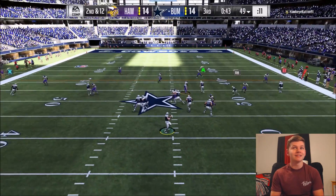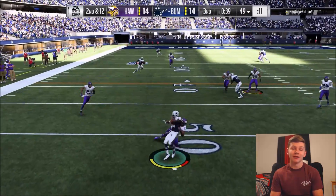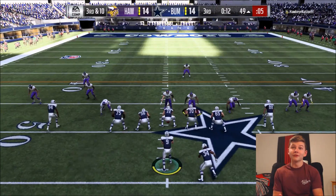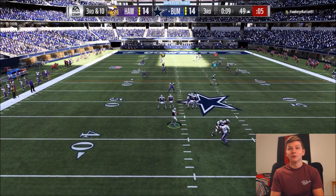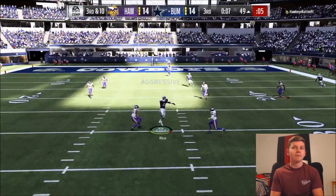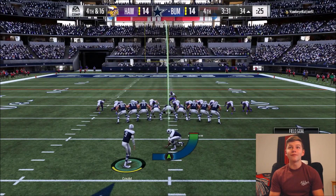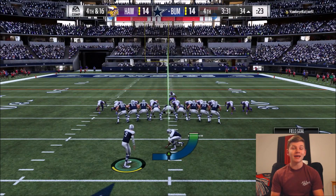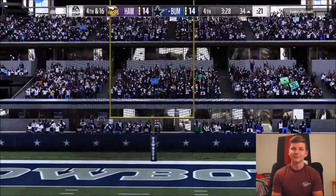Second and 12 now — let's see if we can make something happen. Need to at least get some points on the board out of this. Third down, we need a first down here, otherwise this is not going to go too good. Jerry Rice, please catch that. So we're going to have to settle for a field goal, but hopefully we'll get the ball back for another opportunity to score. Robbie Gould for 51 — he's golden.